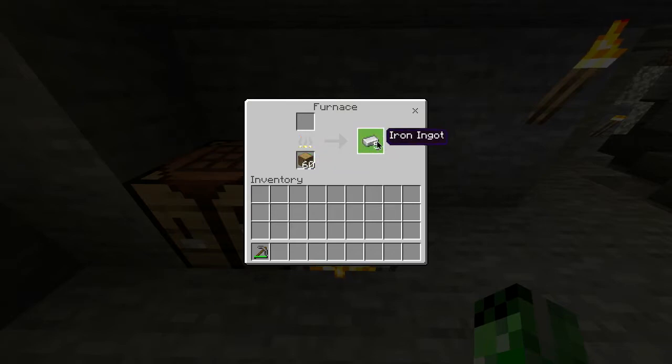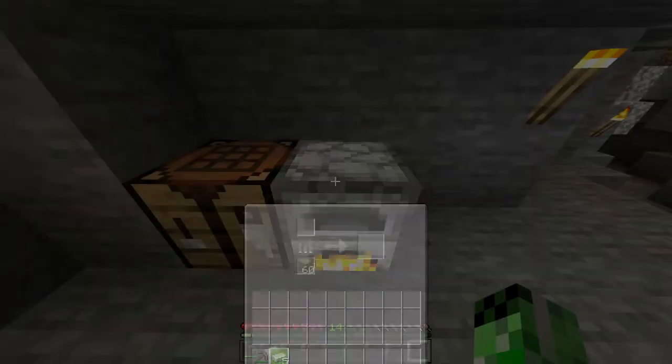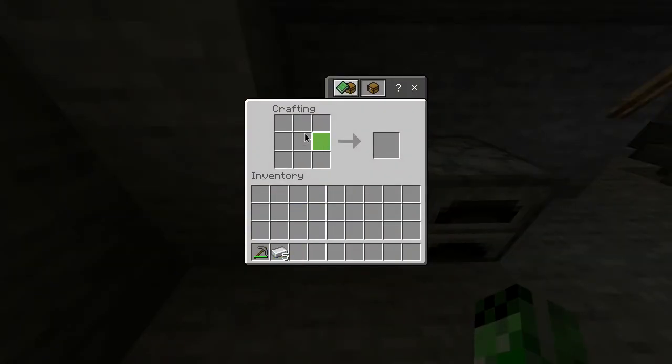So once it's finished, you want to take out your five iron ingots and then head over to your crafting table where you can then start crafting your helmet. You pretty much want to take the iron and put it in a helmet-like shape in the crafting grid, and there you go — you've got yourself an iron helmet.